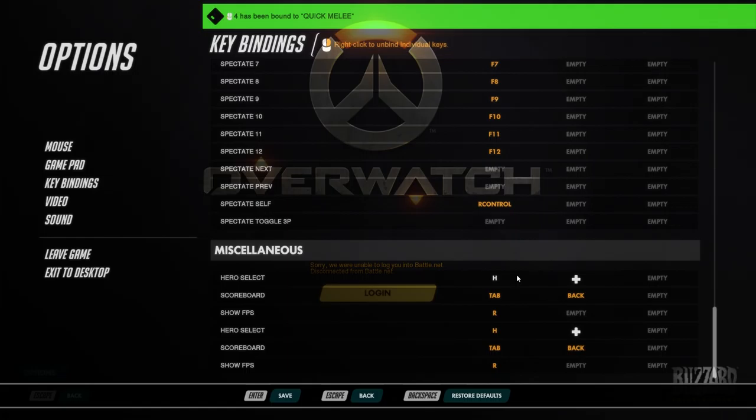And then miscellaneous binds: hero select with H — this is when you're in the respawn period and you're able to swap heroes. Scoreboard check with tab. Show FPS with R — though I thought R was reload, so there's some overlap there. Those are the key bindings.